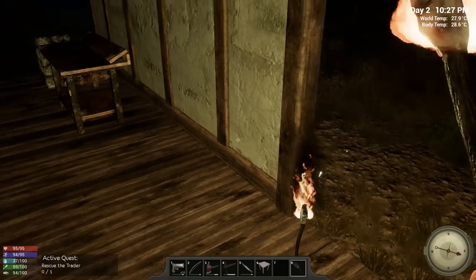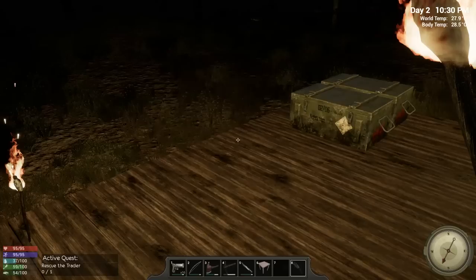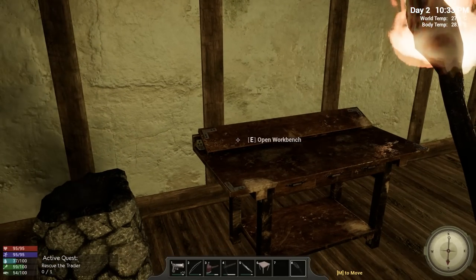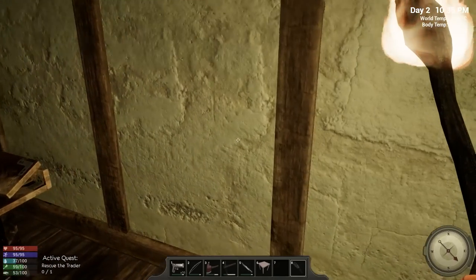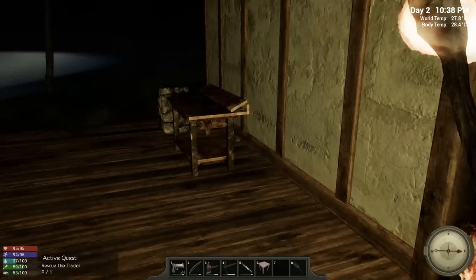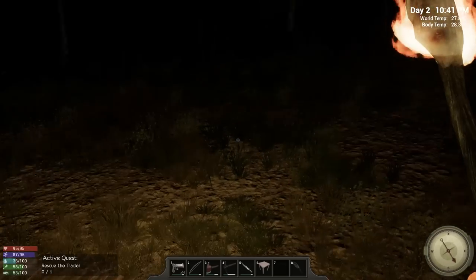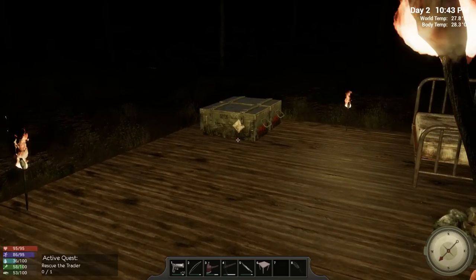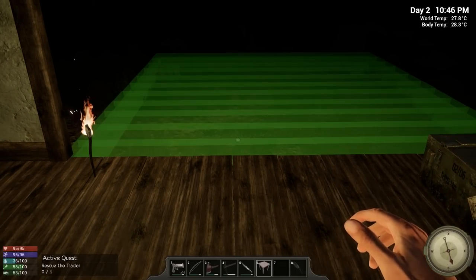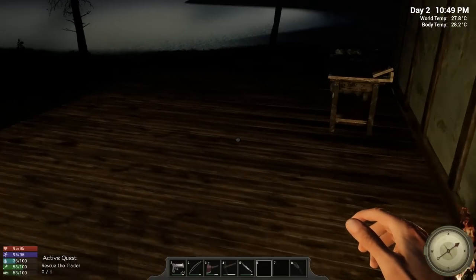Oh, you can't move walls — that sucks. I didn't know that. Maybe I can use this as the entrance way and move the other stuff. We're going to have to destroy the wall. Oh, you can delete it, you just can't move it. My idea is to put another platform here as a porch, then walk in through an entrance way with the base behind it. Rotate is X — good, look at me remembering things.